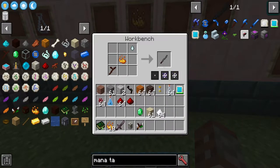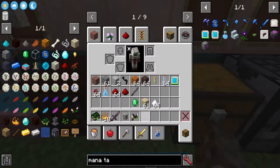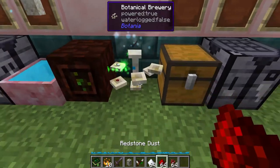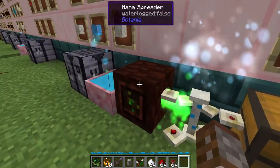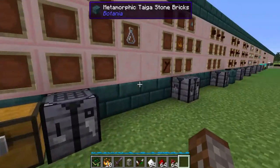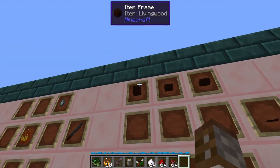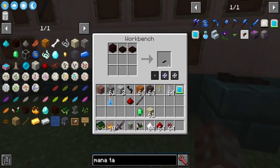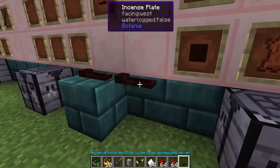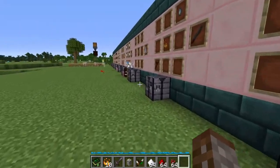We take the exact same steps as before — go back to our brewing stand, place the incense stick in, and let's make a swiftness one again: place our nether wart, our sugar and our redstone and it will start crafting. This is going to take a heck of a lot more mana than a simple vial or flask. While that's crafting, we're going to need an Incense Plate — made using a living wood block and two living wood slabs, and you only get one. They're placed horizontally to wherever you are looking.